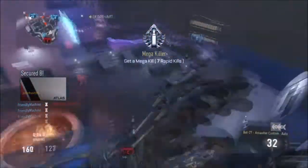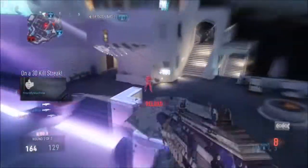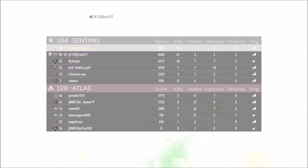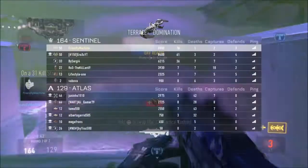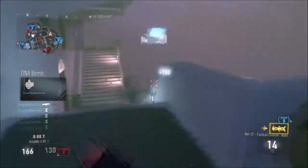Don't rely on your teammates — that is a big key in getting DNA bombs consistently. You need to be in complete control of every gunfight you go into. If you're getting shot from behind and there's a teammate nearby, you still need to turn on that guy yourself because the teammate is going to let you down.